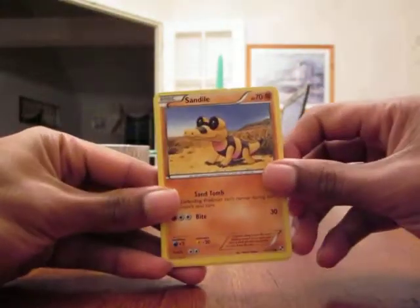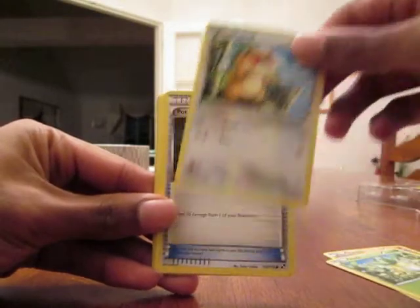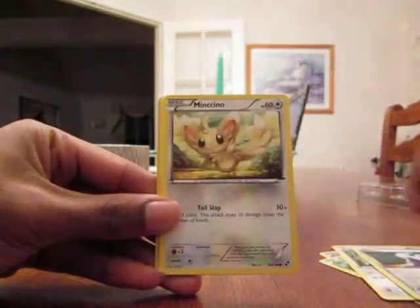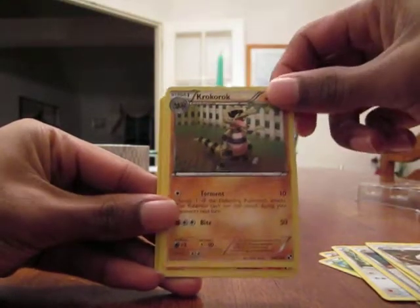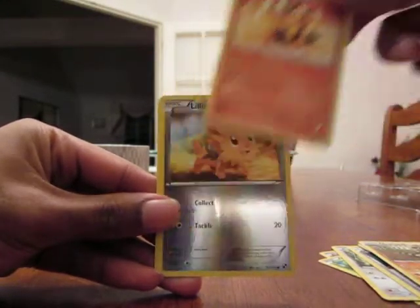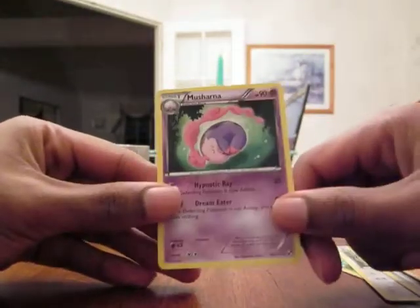That's insane. So the Reshiram pack - we got a Sandile, Petilil, Patrat, Potion Trainer, Minccino, Plus Power Trainer, Krokorok, Pigknight, Reverse Lilliput, and the rare: Musharna.